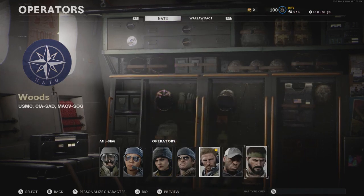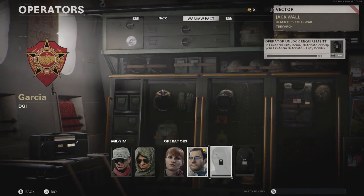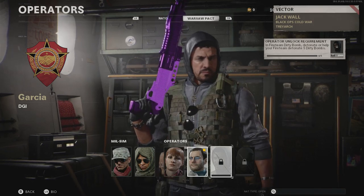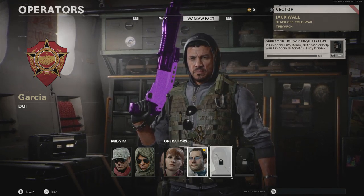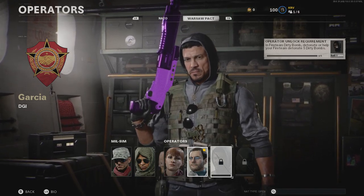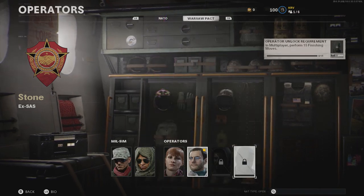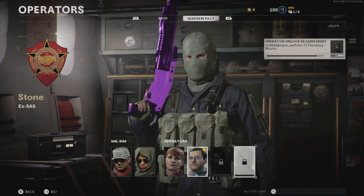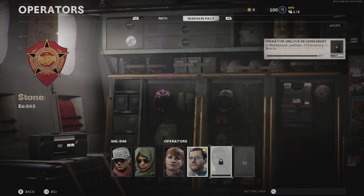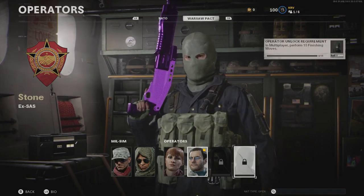One last thing is getting operators, as you get a little bit of XP for unlocking them. For example, if we unlocked Garcia, we get 2,500 XP. This is in Dirty Bomb — you need to detonate or help your team detonate 5 dirty bombs. If I complete both of these operator challenges, I can get a total of 5,000 XP — 2,500 each — so that's just a little bit more extra XP.